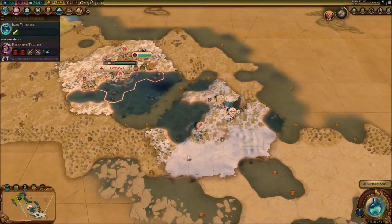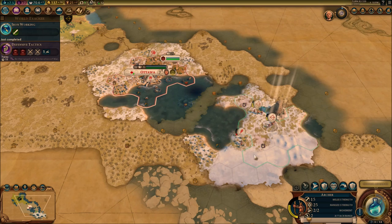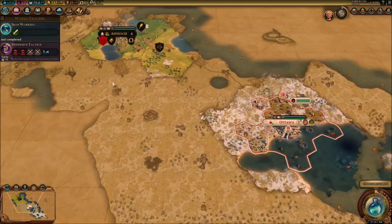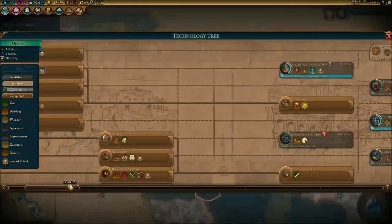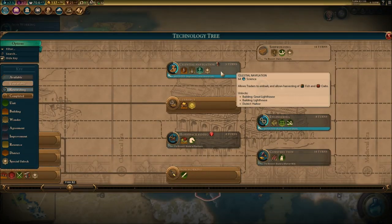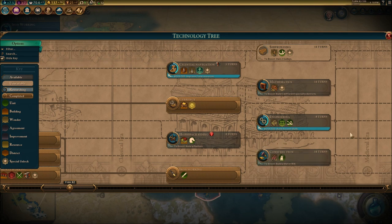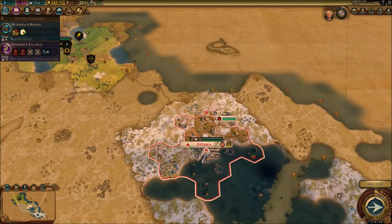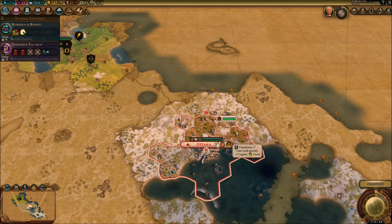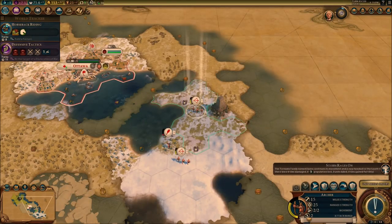If we turn back, the camp is probably going to spawn again. But I don't have a choice — I got to turn around. We're going to go over here and take out that encampment. Iron is done. We're going to be able to upgrade our units into a swordsman. I could go for celestial navigation, but I'm just going to go for horseback riding. In one turn we're going to be a population of eight — because every time you get a settler, it's minus one in population.